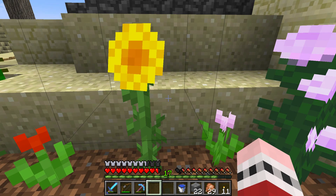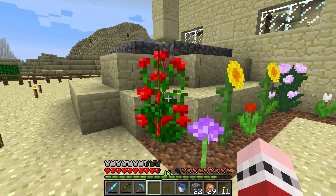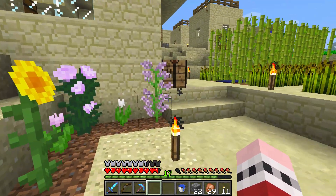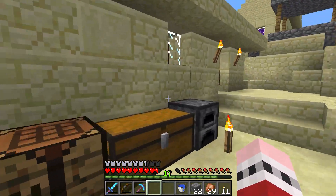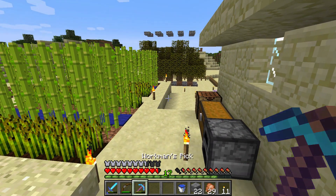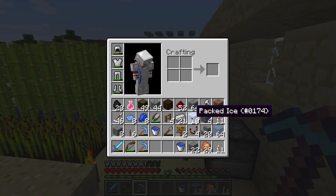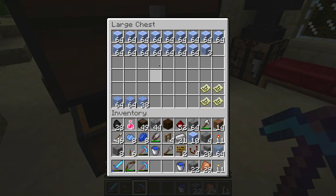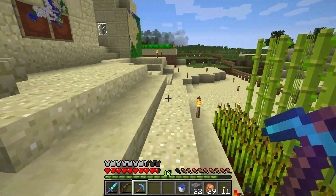Good morning boys and girls, welcome back to Fog's World. The blaze farm is working like a top, and look at what I got — a silk touch pick! And now look at this packed ice. We've got silk touch, a chest full of packed ice and regular ice, and the possibilities that opens up.